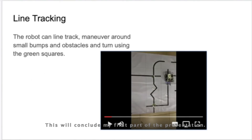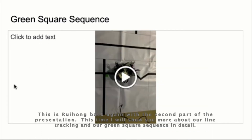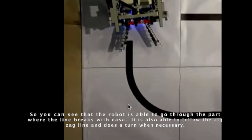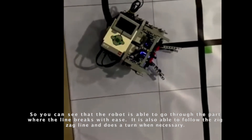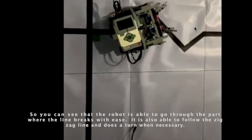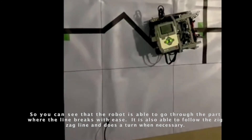That concludes the first part of the presentation. In the second part, I'll show the line tracking in a bit more detail, particularly the green square sequence. You can see the robot goes through even the part where the line is broken pretty easily, follows the zigzag lines, and does the turn when necessary.